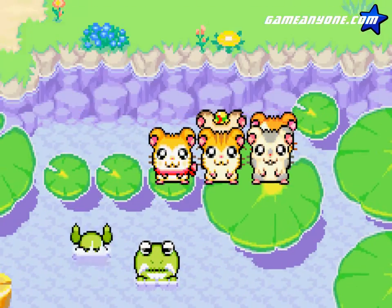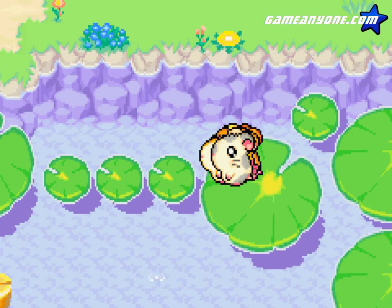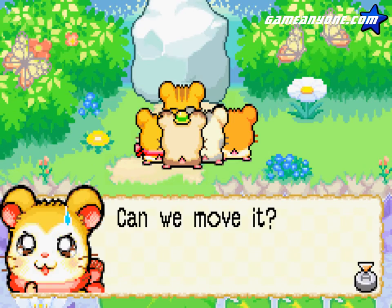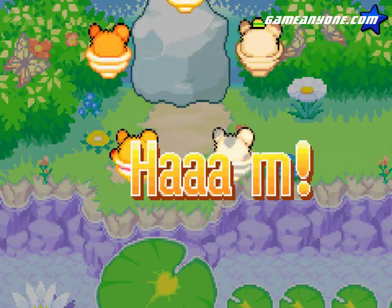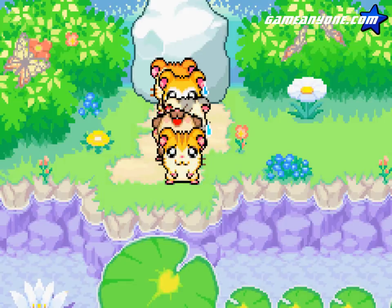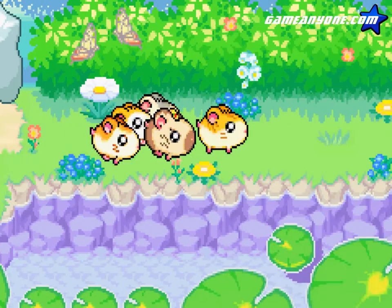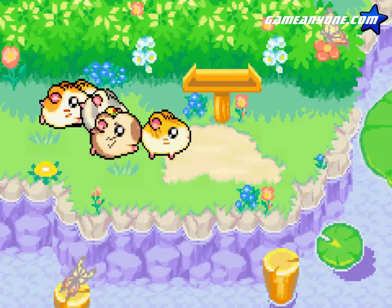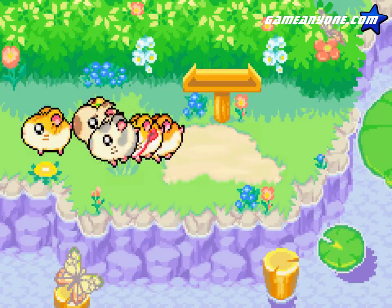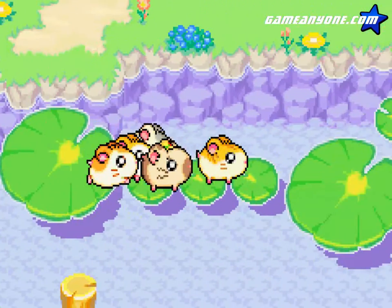All it takes is a big ol' croak, and that's how you scare a frog away. Behind this big rock — I don't think we can move this rock. Too big. We need at least one other hamster before we can do that. So we're gonna have to look elsewhere.